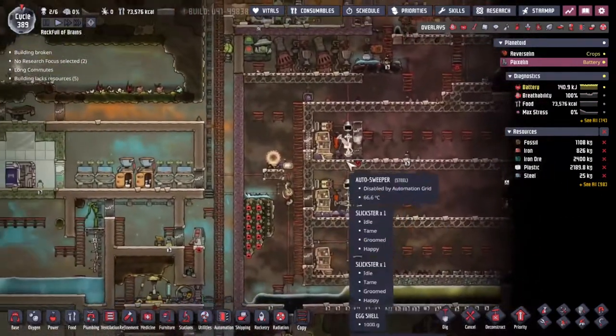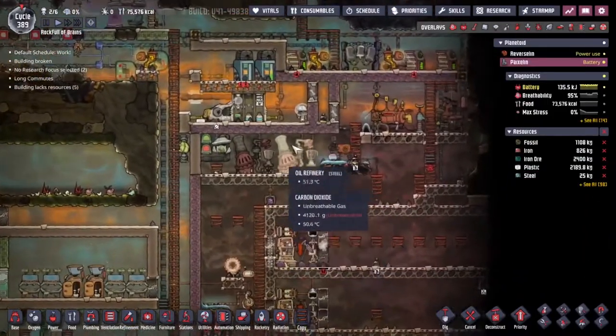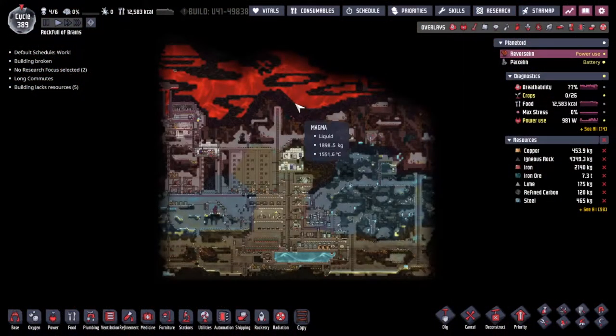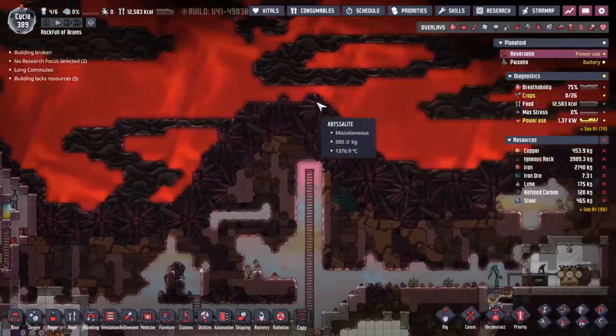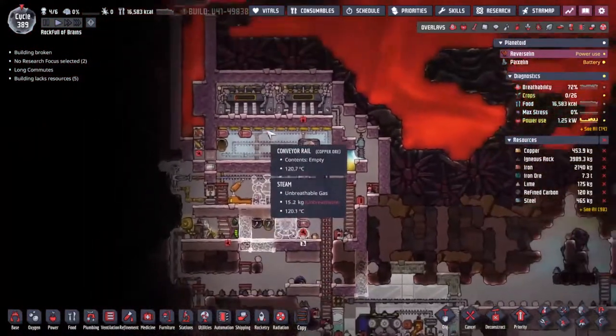We've got ourselves some slick ranches that make a bunch of oil, going so well that we've actually backed up with oil and we are throttled by the oil refineries - that's a good situation to find ourselves in. Over on the reversal asteroid, we're trying to make our way up through the magma layer that spawned above us at the very beginning of the game, and the thing that kept us trapped since the very start is still mocking us.